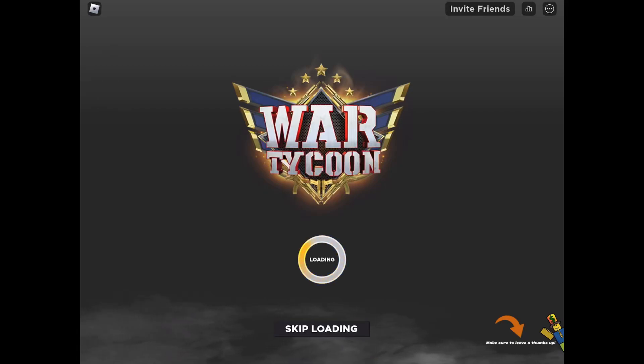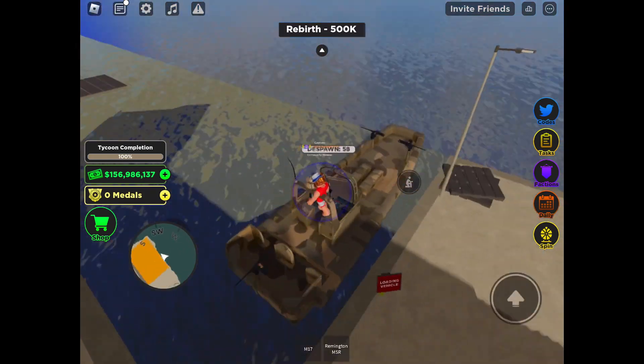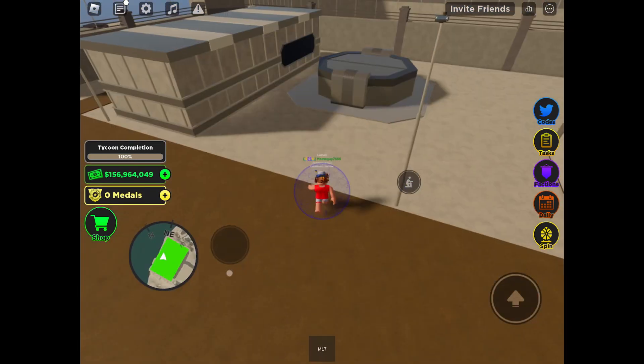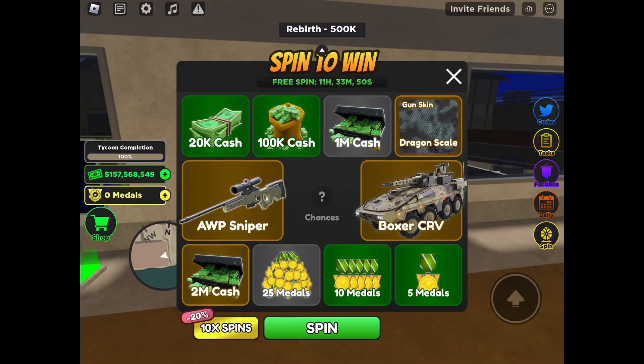This is the plane update. They remodeled the Vietnam riverboat and the SURC, they also remodeled the World War II door, the drone hatch, and the helipad. They added a new gun into the wheel spin. Medals are the new currency — you can get them from the wheel spin or by completing daily challenges, and you can use them to customize your guns.